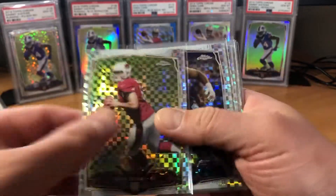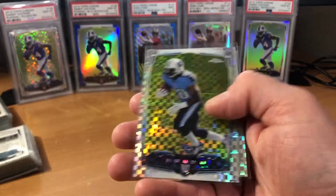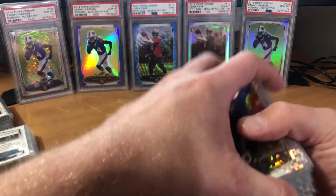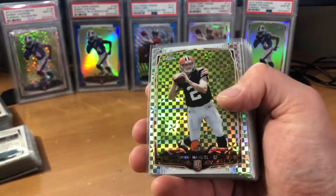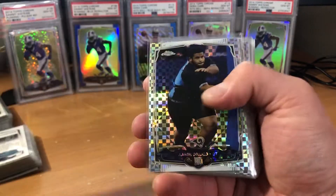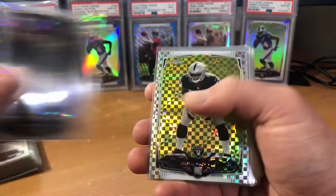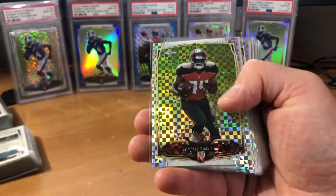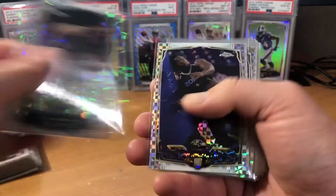Brandon Cooks, Kaha Clinton-Dix. I think on the back end we got a few big names as well: Johnny Manziel, Allen Robinson, Teddy Bridgewater, Aaron Donald, Jarvis Landry, Khalil Mack, Blake Bortles. So those guys right there make it totally worth it.